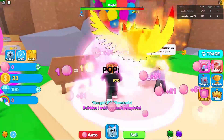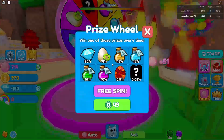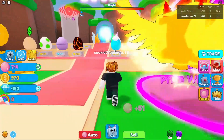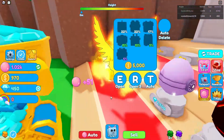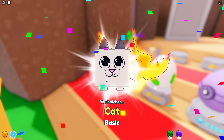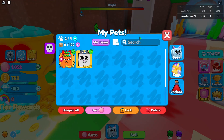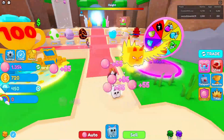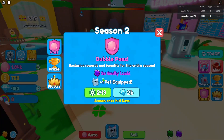I was gonna think about spinning the wheel but we're gonna save that for later, hopefully to get an exclusive or something. Right now we're gonna go ahead and get our first pet — and we got a shiny first hatch! That's insane. Now we have an extra 55 bubbles.